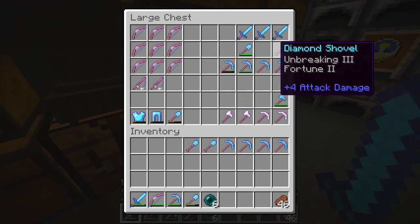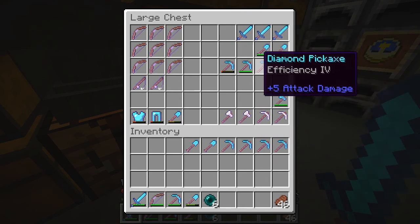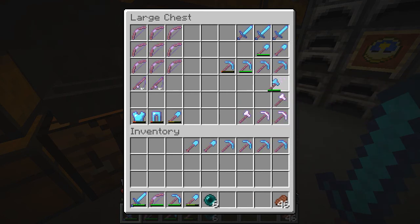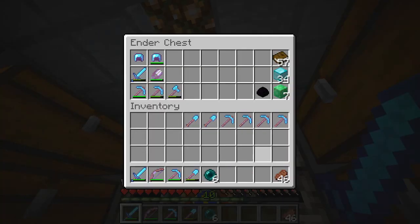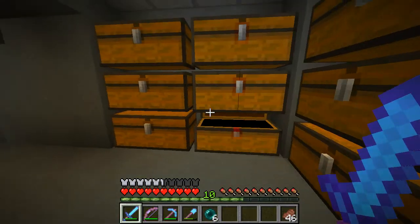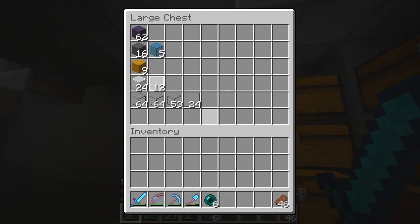I don't need that either. I don't really need either of these, but I don't think they're going to sell. Other than that, I think that should be good. Those I'm going to take over to sell. I need to grab some materials — to show you how much gold I've got, I have loads.